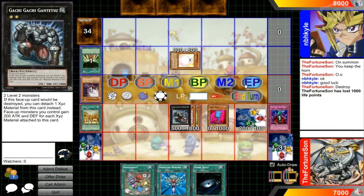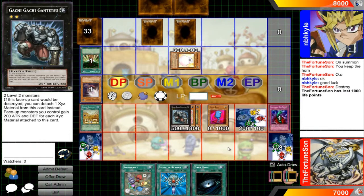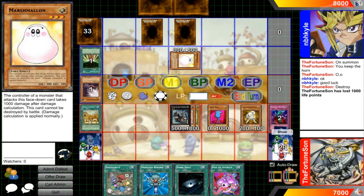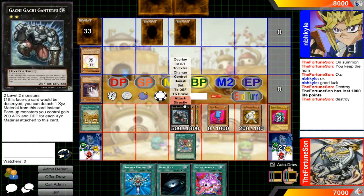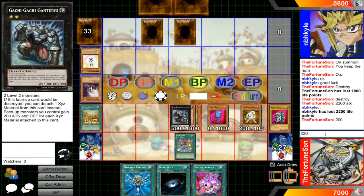That's a pretty solid effect in my opinion. The first effect on its own is a nice hand trap — you don't even have to take the damage, it only triggers when they declare an attack. For example, if Gemini attacks directly, you summon this with 2400 defense, that goes over most Gemini's attack, it pops that monster, and you have a nice 2400 defense wall on your side of the field.